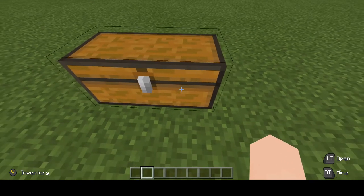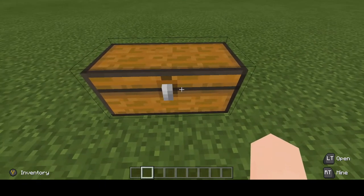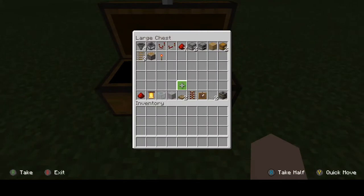As you saw in the title, we're going to be building a working microwave. These are the materials you're going to need. Everything on the bottom is optional — I highly recommend it, but it's optional. If you're on an earlier version that doesn't have the smoker, that's fine — you can use a furnace, but the smoker is way faster for cooking food.